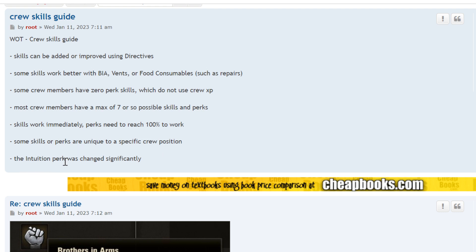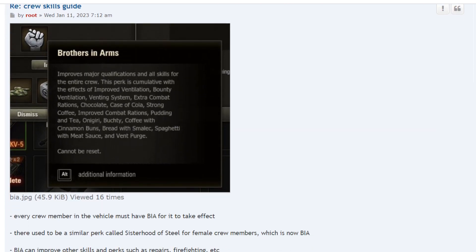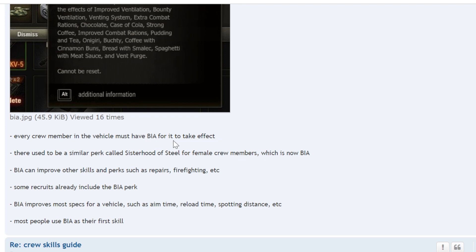The Intuition perk was changed significantly. Starting with BIA — basically it's like Vents. It takes your training; if you're at 100%, they're going to change that too. With BIA, it will increase it to perhaps 105% or something like that. Every crew member in the vehicle must have BIA for it to take effect. There used to be a similar perk called Sisterhood of Steel for female crew members, but it's now called BIA because they didn't work together.